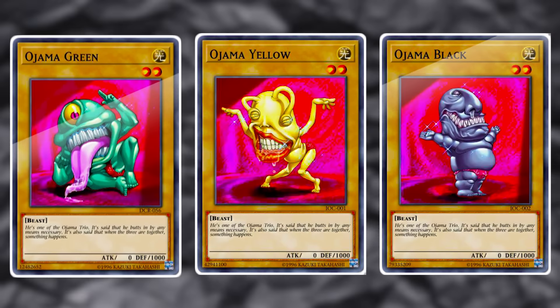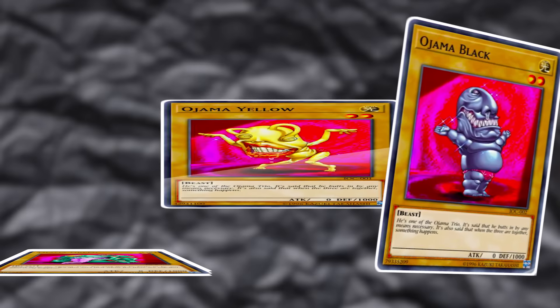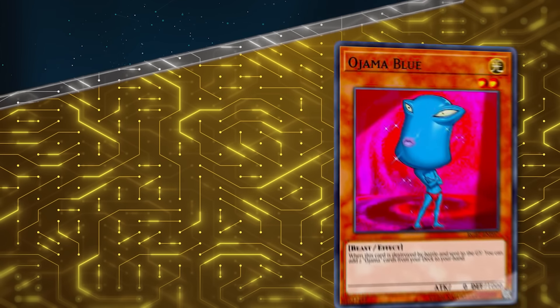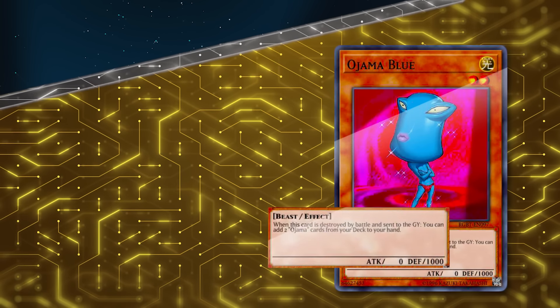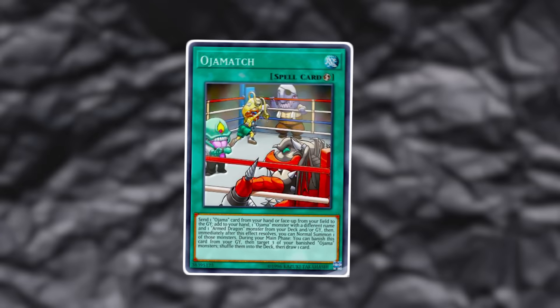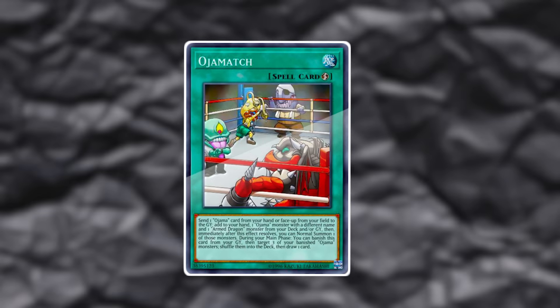Let's go over the key cards in our Ojama strategy. Ojama King is a level 6 fusion monster with 0 attack and 3000 defense, requiring Ojama Green, Yellow, and Black as materials. When it hits the field, you choose up to three of your opponent's unused monster zones, and those zones cannot be used. Ojama Knight is similar, requiring any two Ojamas and only locking two zones instead, being a level lower with slightly lower defense.